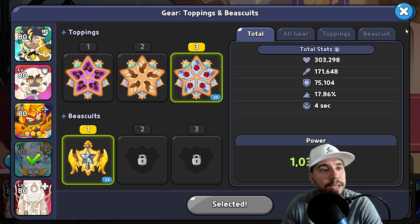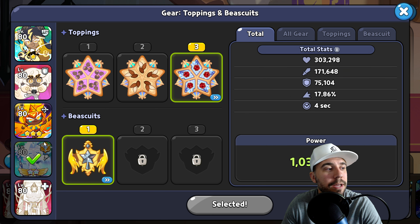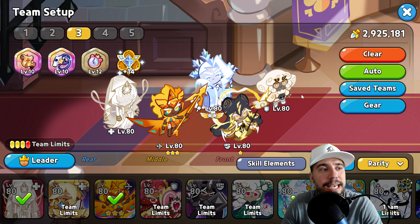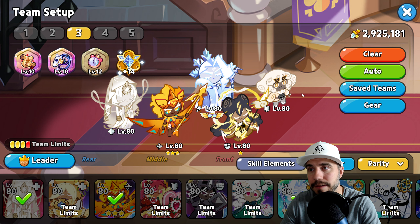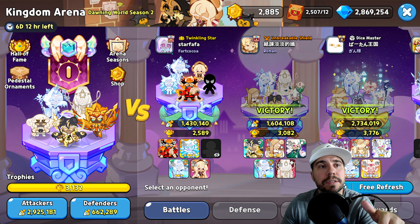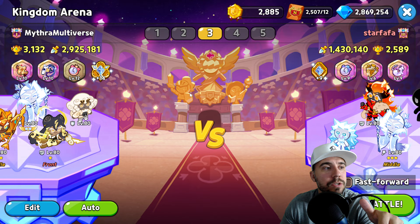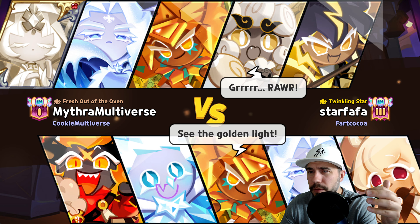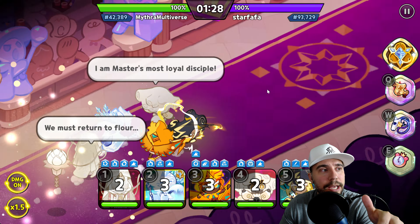You can see that power total can go up more — actually no, because we do have that 30 on there which is great. This team is more attack-forward and attack-heavy. We're going to try to stay away from Icicle Yeti as we discussed. Let's run through some battles at a higher power level — my power is still fairly high, so we should be able to steam through these fairly quickly.